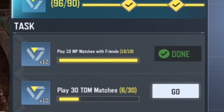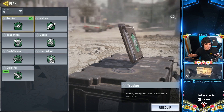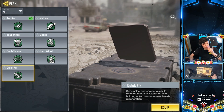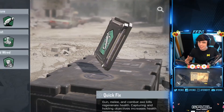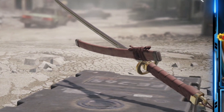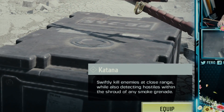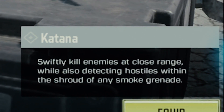Play 10 multiplayer matches with friends — claim. Katana is the name. Nice rhymes, man. So apparently, if you use this perk, Quick Fix, it heals up your health instantly while you're using the Katana. This is what the Katana looks like: swiftly kill enemies in close range while also detecting hostiles within a shroud of any smoke grenade. Nice.